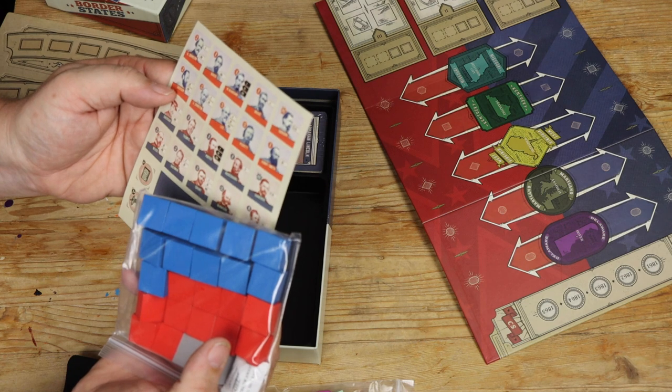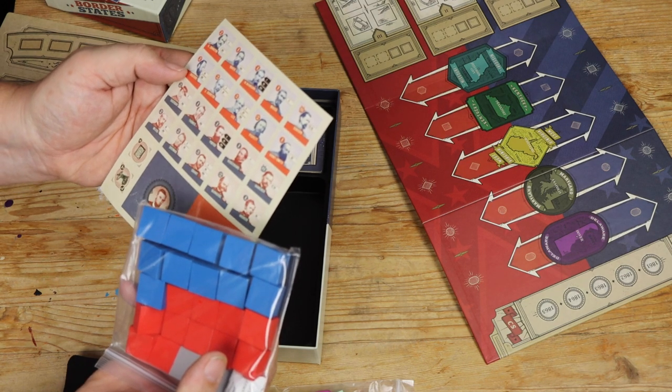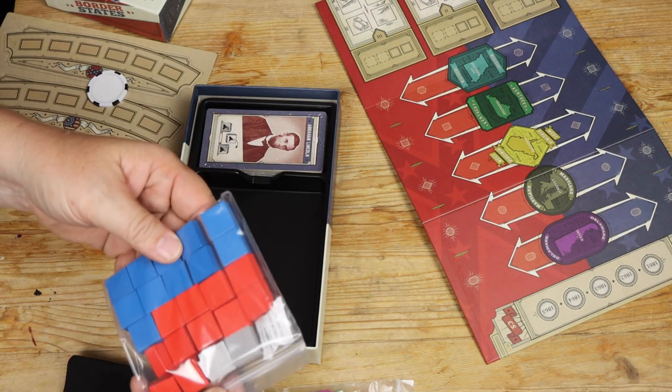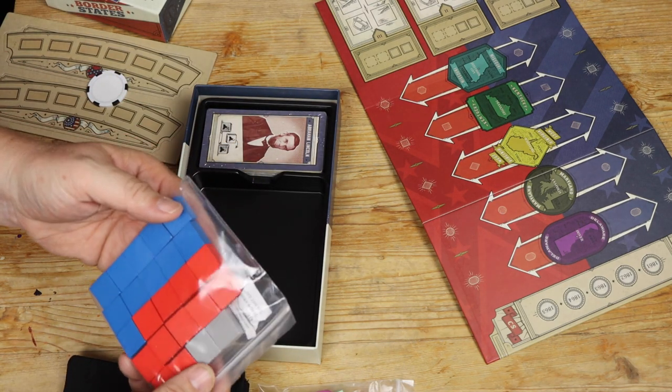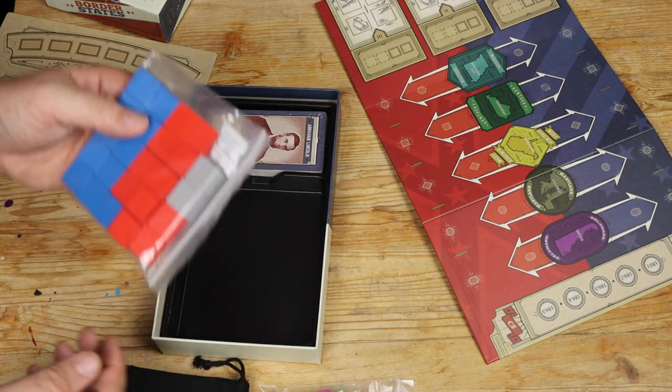It's generals — there's Albert Sidney Johnston, Jackson, Lee, Grant, Sherman, Meade. Pretty much the standard size block that you'd be familiar with from most block games.